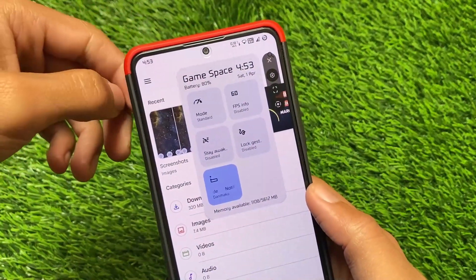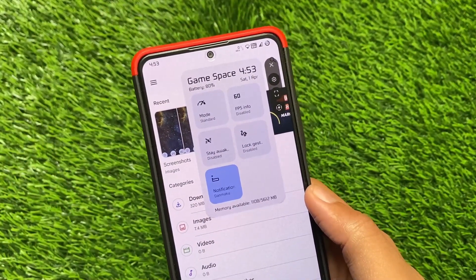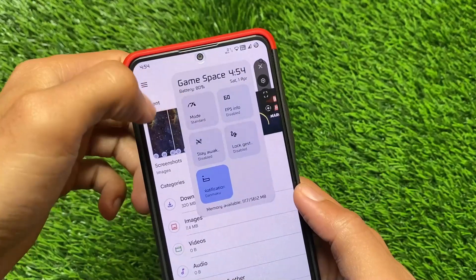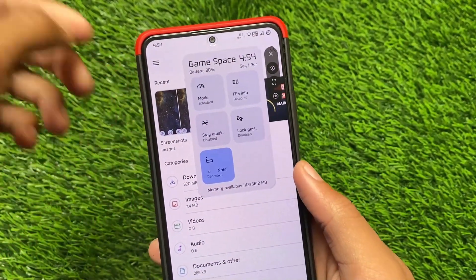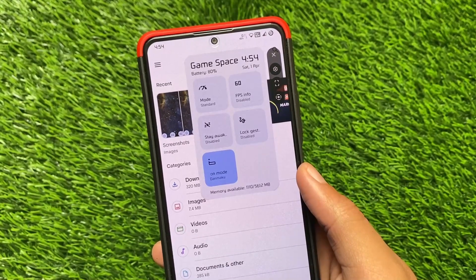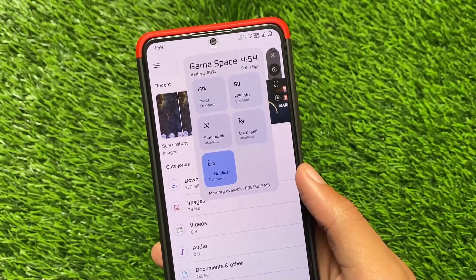As you can see, we have the time, battery, and some mode options, and at the bottom we have the memory available. In almost every custom ROM this kind of Game Space is available, but CrDroid had just one feature before — and now they've included more options in the settings.